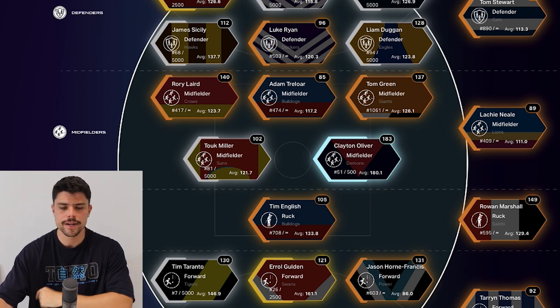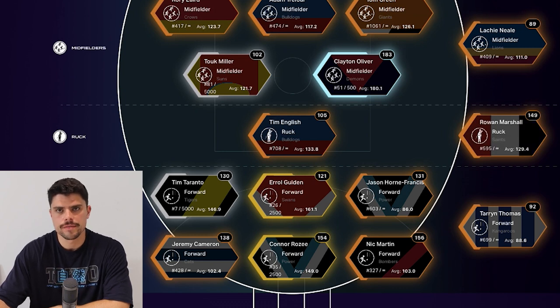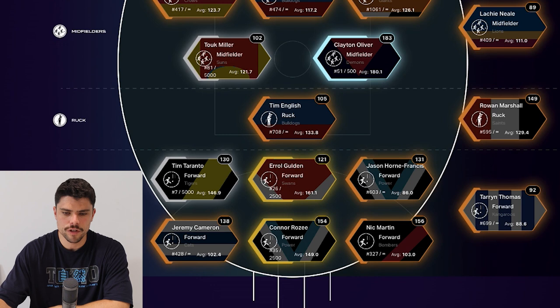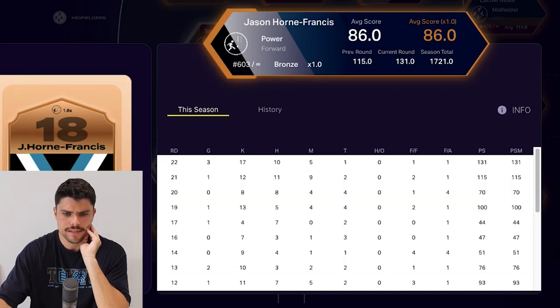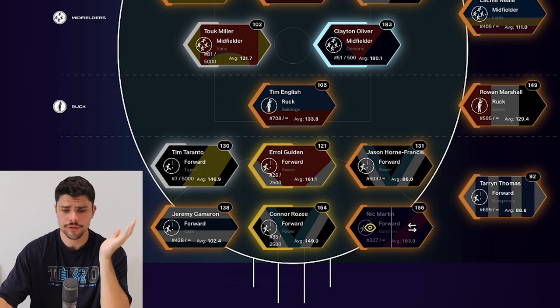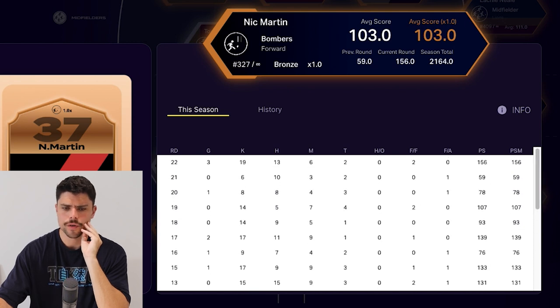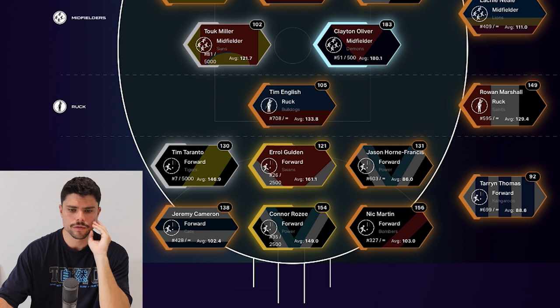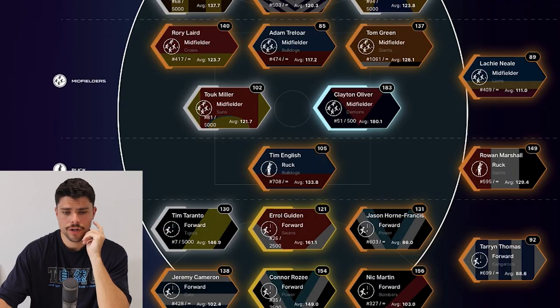Laird did well. Clayton Oliver — I swung him into my team once I saw he was selected in the Platinum, and he got 183, which is above his average, so very happy. Roland Marshall was left on the bench for 149, which is a bit unlucky, but Tim English still tonned up. The one I'm really happy about is Jason Horne-Francis — I took a punt on him and he had his best game at AFL level with three goals and 27 touches. Nick Martin also had his best score of the year with 156, posting three goals and 32 possessions. Golden was unusually quiet, Taranto a bit down, but on the whole pretty good scores across the board.